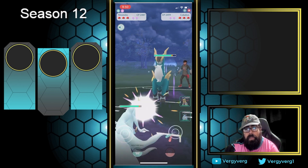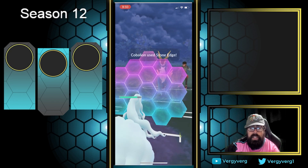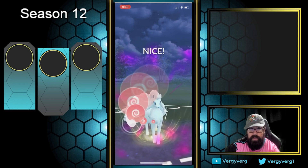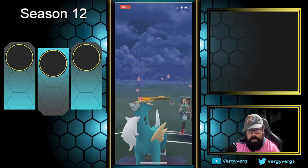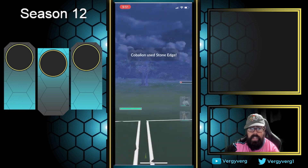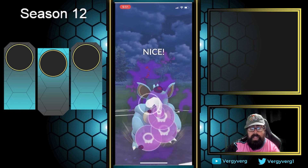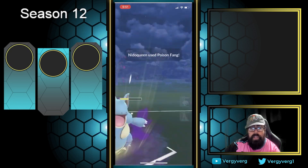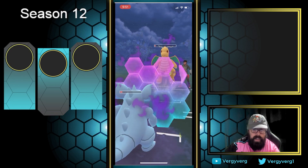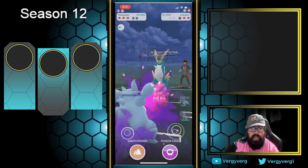Cobalion lead — it's not the best matchup for Ninetales because Cobalion has Stone Edge and you have to be aware of that. It's still doing decent damage with the fighting type so you're doing neutral even though it's Steel. Psyshock is definitely the move you want to go here since it's neutral, and Weather Ball is going to be resisted from Steel. I'm going to try to catch the Stone Edge on Nidoqueen, who obviously resists everything Cobalion does — that's the whole point of the video.